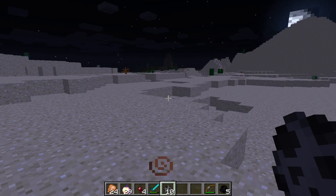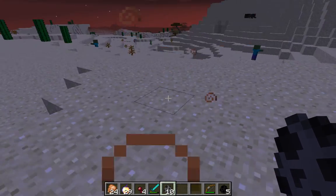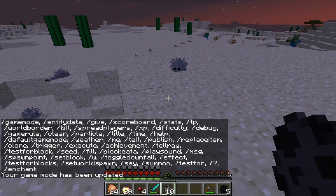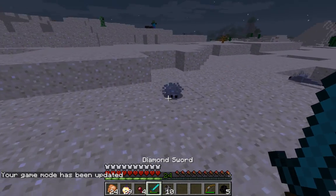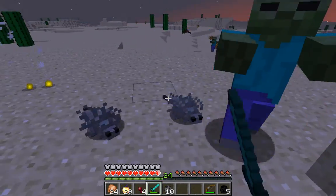Golden apples and chicken are very useful. So spawning a couple. These guys, they spawn more of them, and they have a type of sand. Every time I hit one, it spawns more of them.